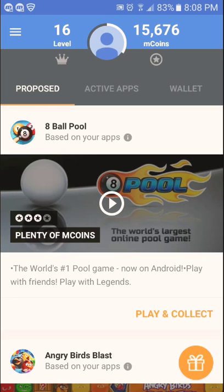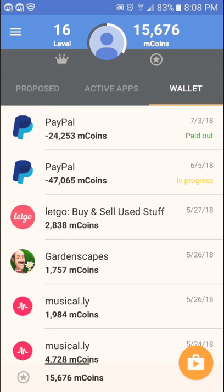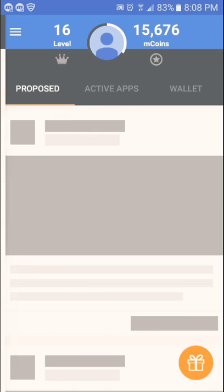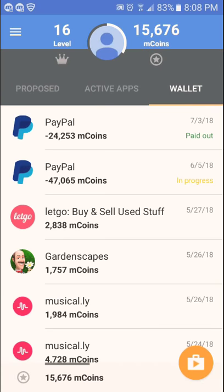Every month make sure you redeem five bucks within two weeks — five bucks, two times. Don't go beyond two withdrawals because they're gonna block you. They've done it to me and I figured out how to get back in the app. This one they don't want to give it to me because I ground three times.